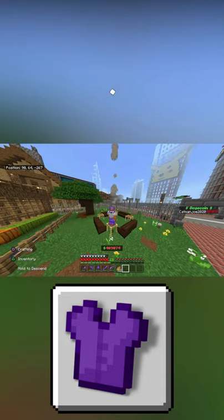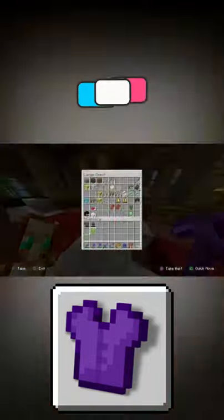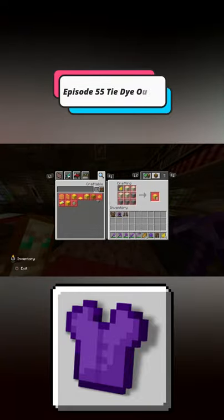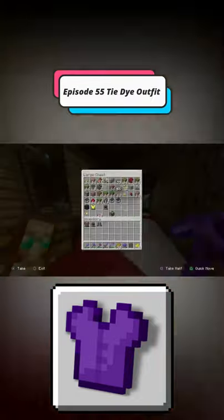What is going on YouTube, my name is Cam Angelo and welcome back to our brand new video on the channel. Today for episode 55 of our series Minecraft Achievement Size Trophy Guys Shorts, we are covering the Tie Dye Outfit achievement. In order to obtain this achievement you have to dye all four unique pieces of leather armor.